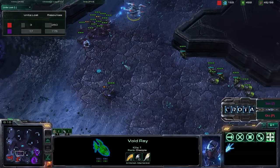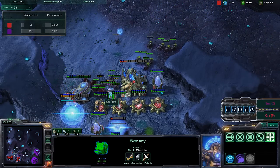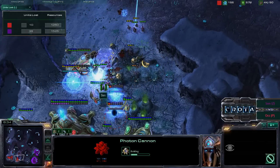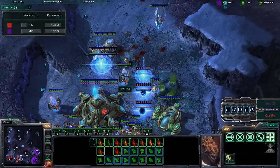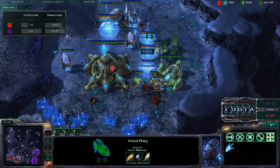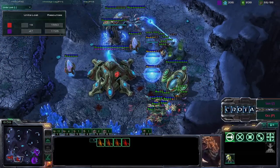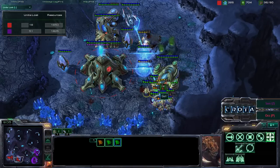Now this one Void Ray needs to fully charge and try to get up even more damage. This one Sentry needs to drop a Force Field quickly — there he goes, dropped a Force Field, kind of protecting himself. Losing all the Photon Cannons though, and now getting more damage in here. The Photon Cannon is low on hit points. More Zerglings able to run through and get by, Probes coming off the mineral line trying to fight back. One Void Ray in the air should be able to rack up even more kills. Those Probes trying to run and hide inside the Assimilator — not going to work, as those Zerglings are now just running rampant through the base. Probes are trying to hold off in this location, stopping many of those Zerglings from being able to run in.